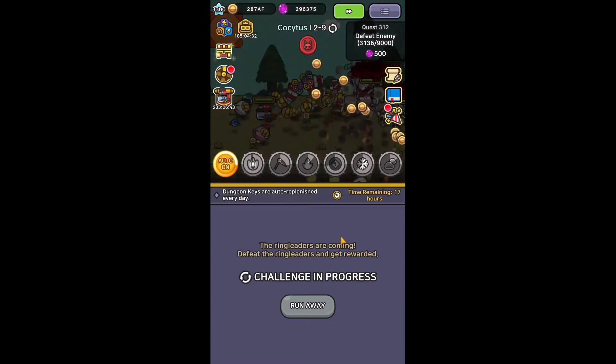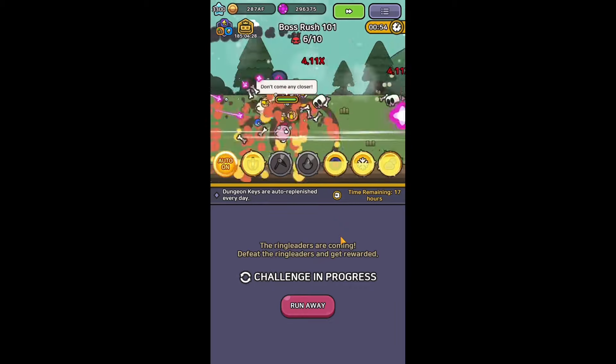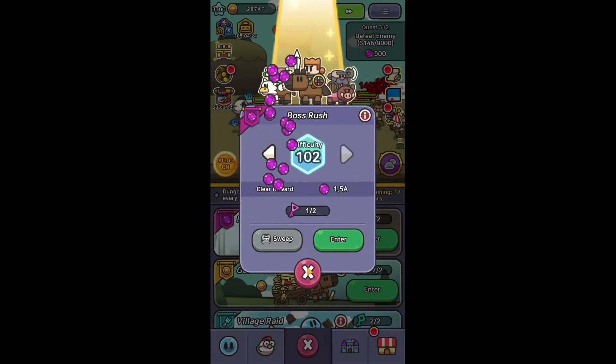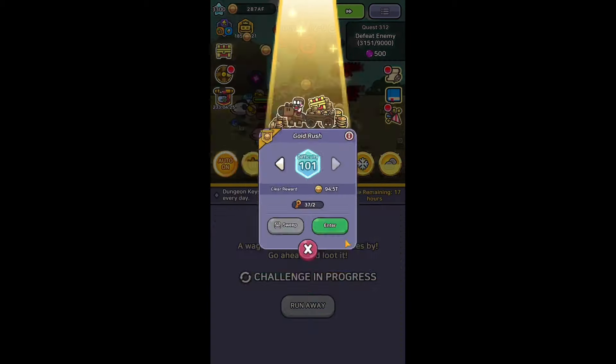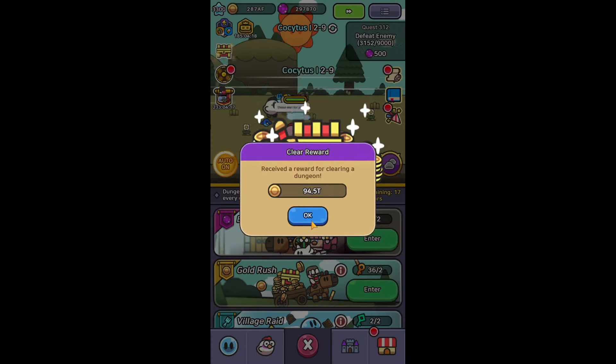Finally, the Dungeon Cup levels in Boss Rush and Gold Rush are increased. The max level in Boss Rush is now 150 and in Gold Rush 200. That way we are going to generate more gems each day and also Gold that will be useful in upgrading stats.